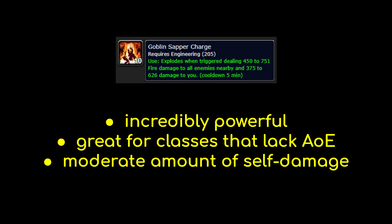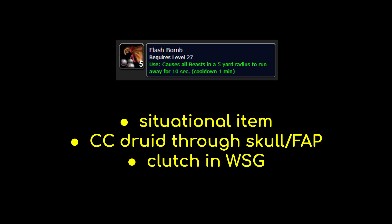Goblin Sapper Charges are another really strong Engineering consumable. Sappers do instant cast AoE damage in a large radius around the player — they are off the global cooldown but share a 1 minute cooldown with your grenades. Sappers are great for supplementing AoE damage during an aggressive dive and can also be used by classes that lack AoE to pop rogues out of stealth. Finally, Flash Bombs are a highly situational niche item, but they are incredibly useful for dealing with Druid Flag Carriers in Warsong Gulch. Flash Bombs fear beasts within a 5 yard radius for 10 seconds, and crucially they work on Druids in bear, cat, or travel form — stopping even FAP and Skull-active Druid FCs in their tracks.